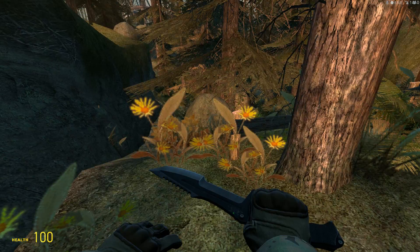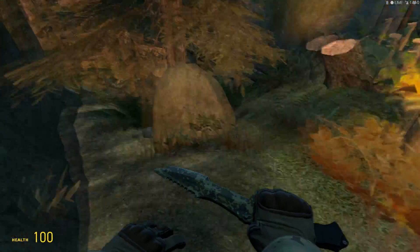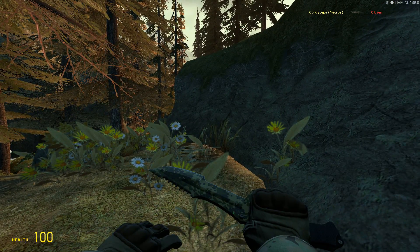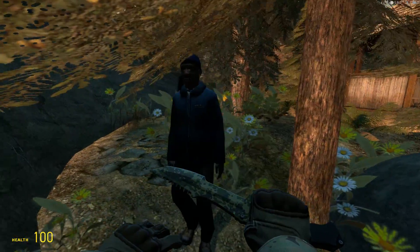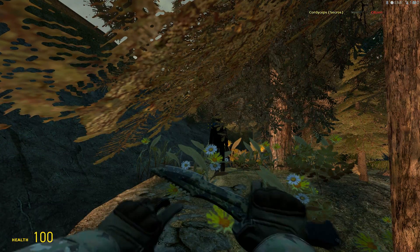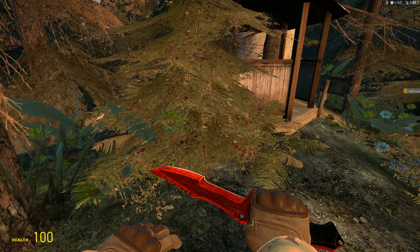That is the Huntsman. Next up is the Huntsman Boreal Forest — a perfect setting. Here's the forest knife, and again I love the excessive detail. The camouflage looks amazing, the jagged edges on top look good, the handle is cool, and I love the curve. We're going to stab someone. The right click stab is the critical hit — instant kill. Let's try to knock an NPC into another NPC with the ragdoll collision.